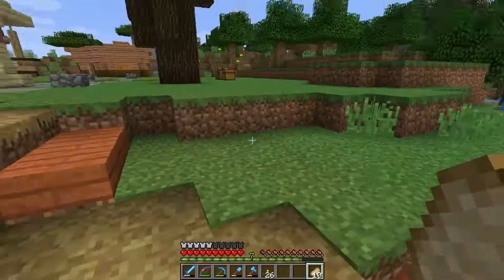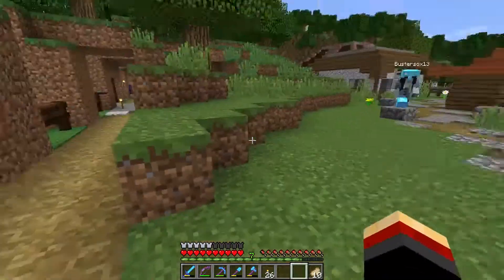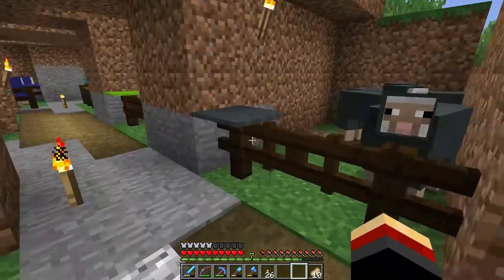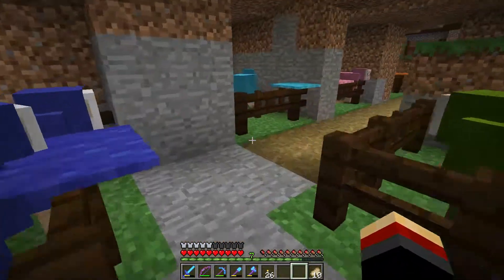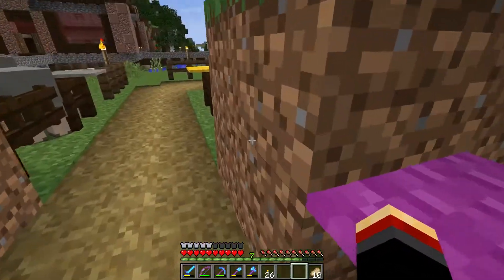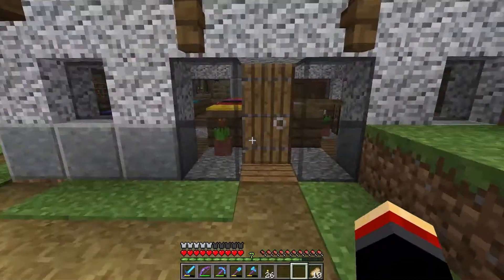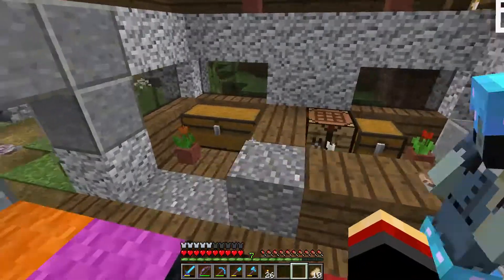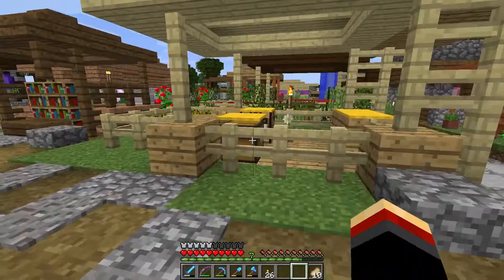We have all the different colors of sheep in the game in case you need any wool blocks or carpet — it's all here, close to my banner shop. It's good to see them again because they kind of changed the colors. This is the wool shop with a little display area.